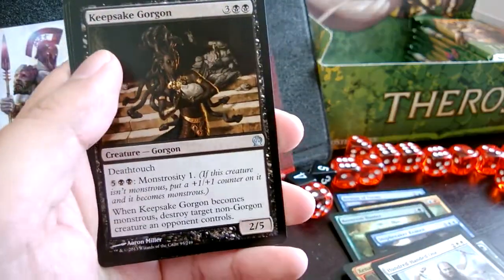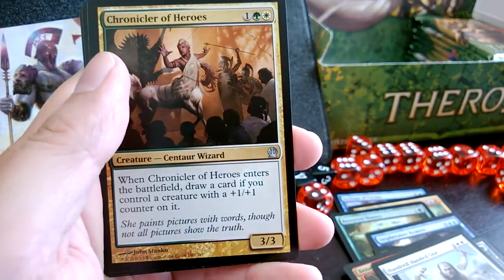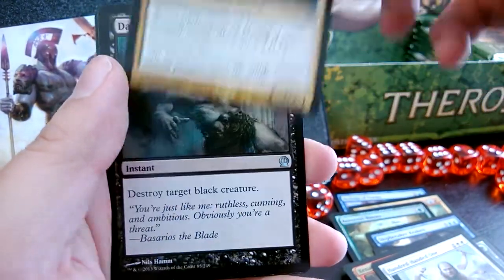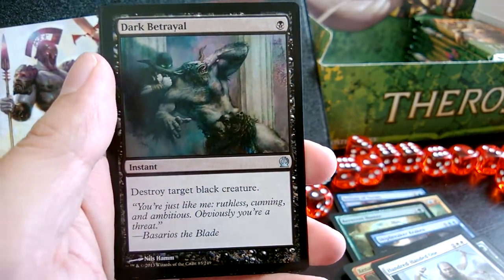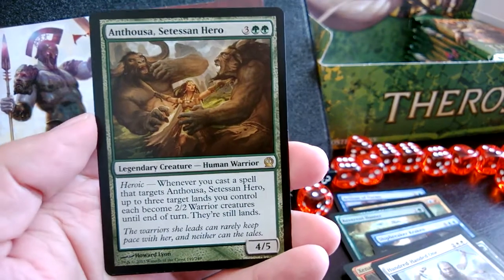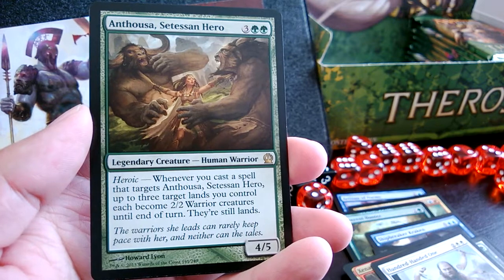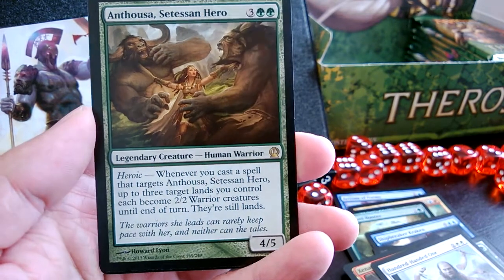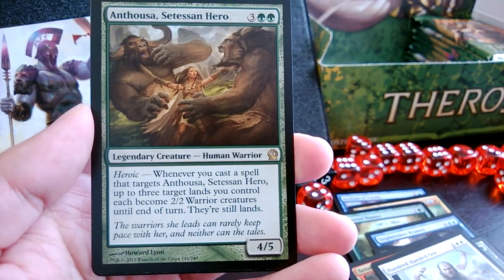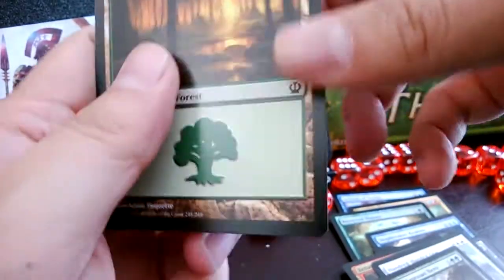Keepsake Gorgon, Chronicler of Heroes, Dark Betrayal, and the rare is Anthousa, Setessan Hero. That's pretty cool — three lands become 2/2 Warrior tokens as her Heroic ability, and she herself is a 4/5. We got a forest.